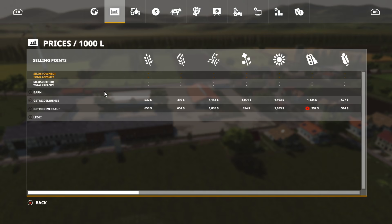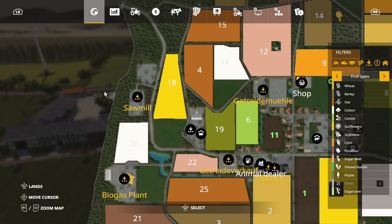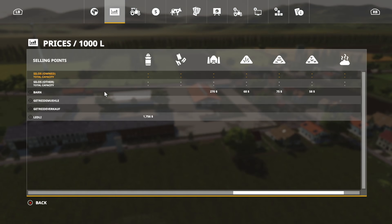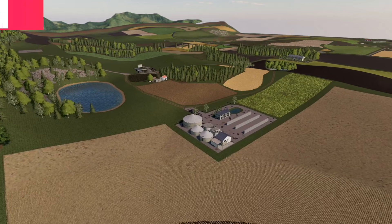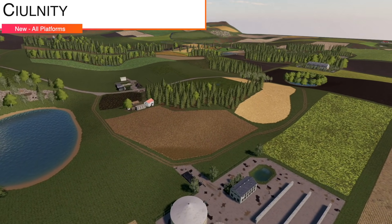One thing to note: you have to purchase the land the silos are on — the silo may or may not be usable. Next new mod for all platforms is Kilnady — a fictional map with three farms, 84 fields, a biogas plant, three grain selling points, a sawmill, buying stations for water and lime, and a railway train that goes around part of the map.